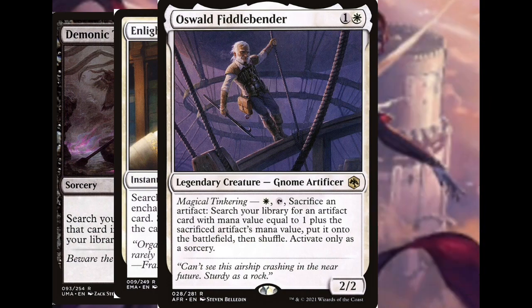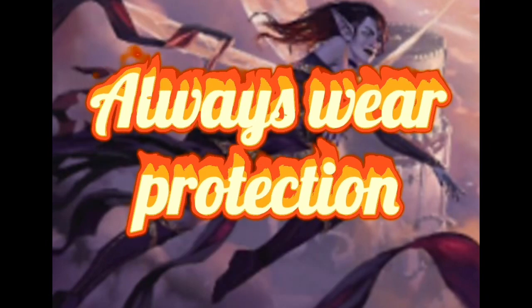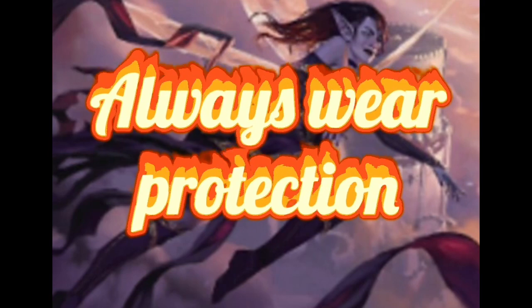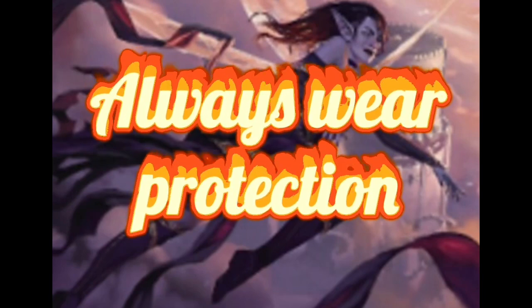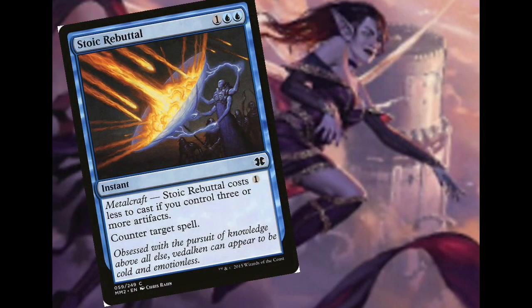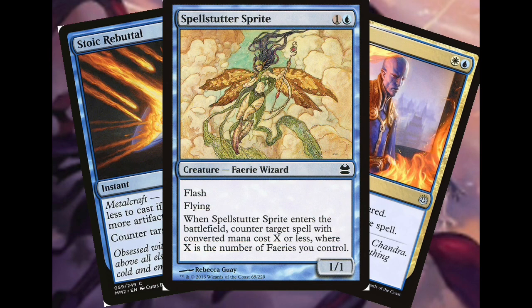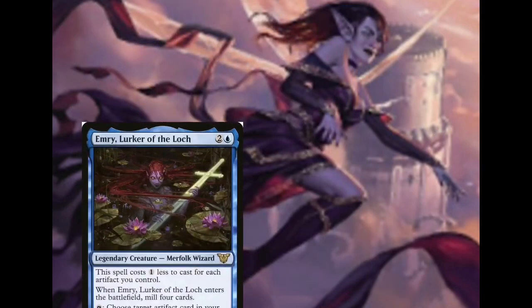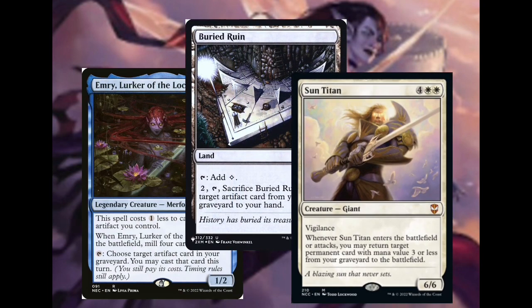Now once you get the cards that you want, you're gonna wanna protect them. Always wear protection. The first thing we need to do is make sure your good cards hit the battlefield, so we're gonna need some counterspells. We're in blue — you have the pick of the litter. Stoic Rebuttal has that nice artifact flavor. Dovin's Veto can't be countered. And Spellstutter Sprite is gonna give you more value out of those Fairy tokens. But if somehow these don't work and all your best cards get sent to your graveyard, we're gonna need some graveyard recursion: Emry, Lurker of the Loch, Buried Ruin, and of course Sun Titan. All these cards are gonna come in clutch time and time again.